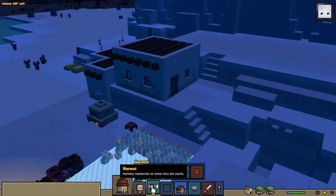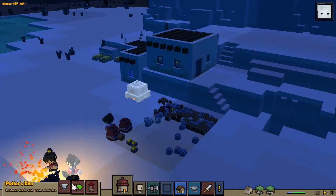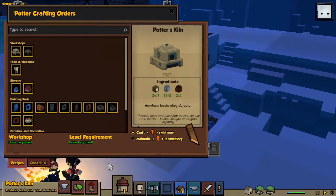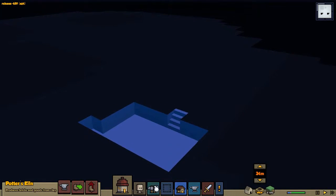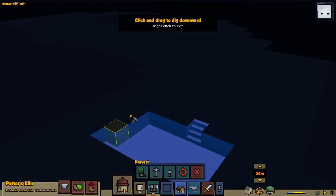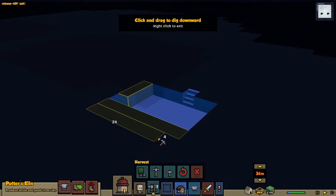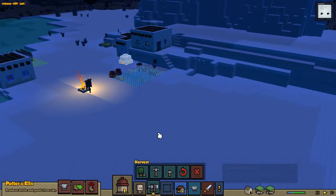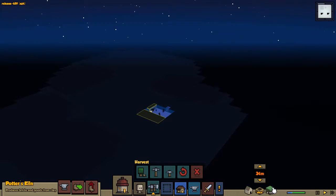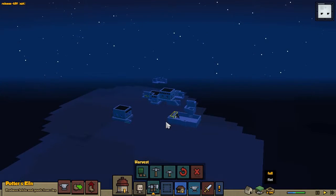I believe the mason has run out of clay, or is very close to running out. So we're gonna go ahead and start mining all this to get a whole bunch done. I think that should be the end of this episode very soon — I'm basically going to end it with mining. Look at that X-ray view, that's pretty cool.